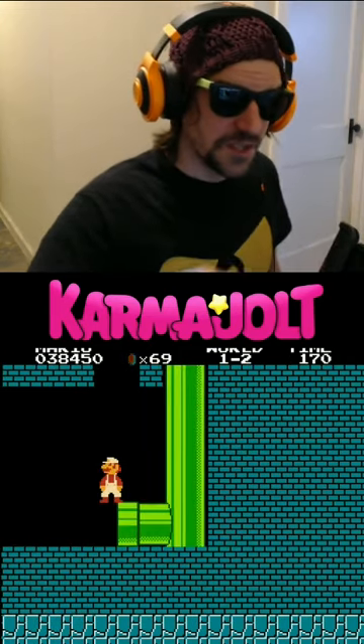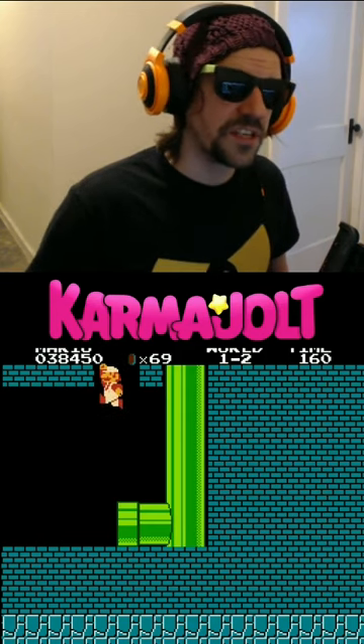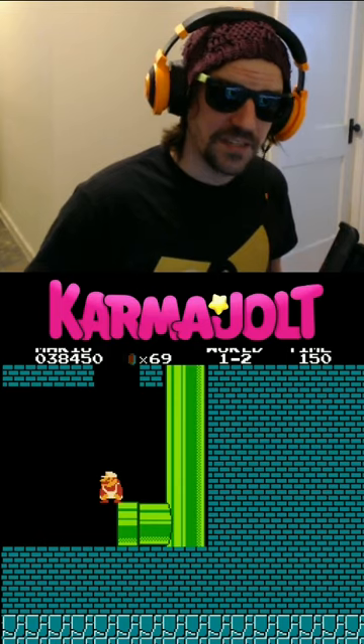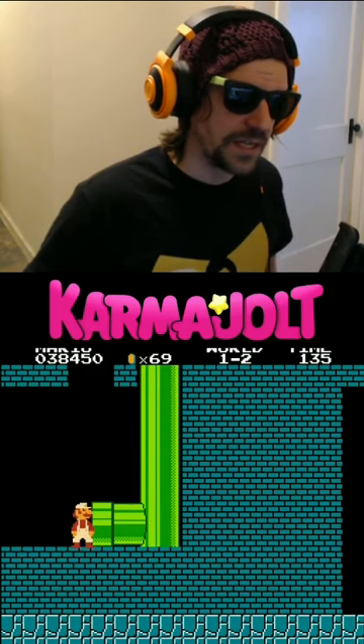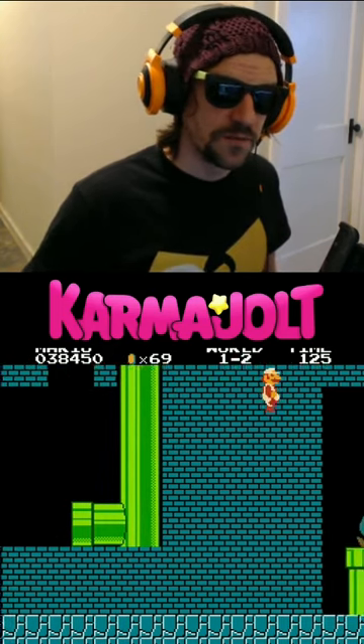But there's a neat glitch that you can perform to access what is known as the Minus World. You'll notice I've broken the two blocks that were above me. What I'm going to do now is duck at the edge of this pipe and then jump in such a way that I just graze the corner of this top right block. And if I do it correctly, I'll clip into the wall before the warp zone has fully loaded.